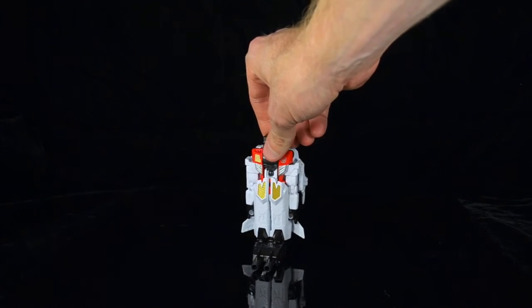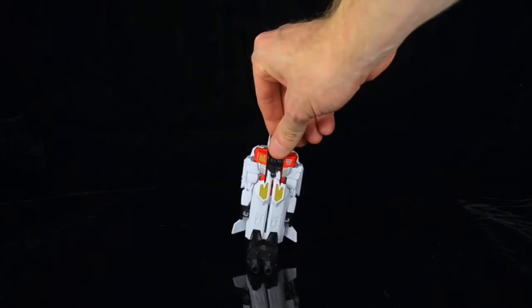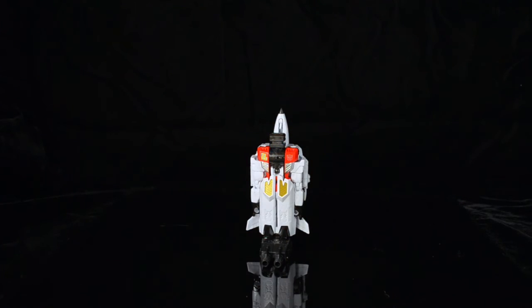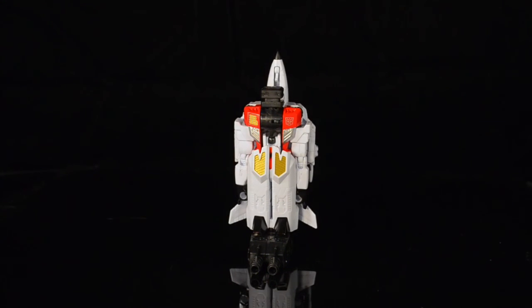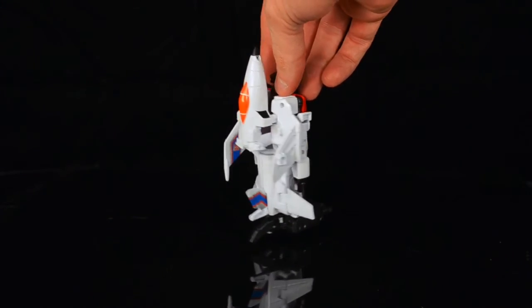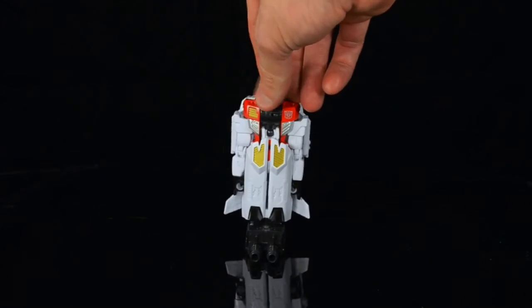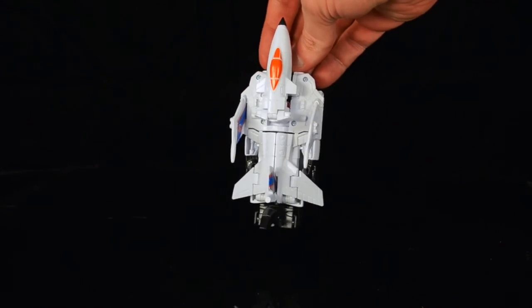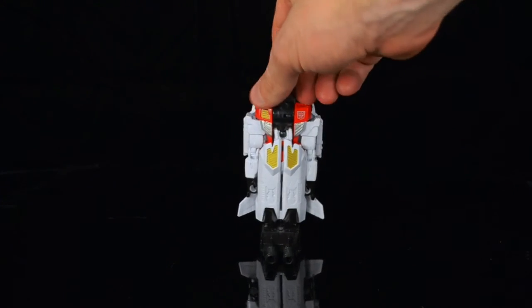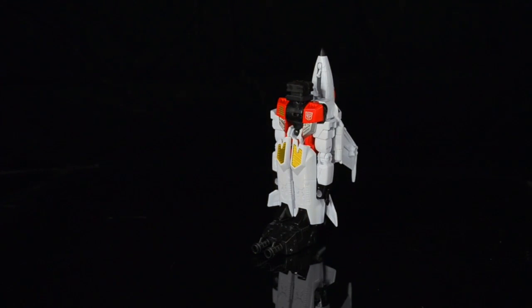Quickslinger is kind of a quadruple changer — we've got the robot mode, the jet mode, arm mode, and leg mode. So I guess all the combiners are kind of quadruple changers now, except for the main torso piece. Quickslinger is a fun, cool figure. I like him. The Aerialbots were never my number one cup of tea, but I like this guy enough now that I'm feeling like I need to put Superion together all the way. Thanks for checking us out here on the Fwoosh. If you have any questions or comments about Quickslinger, leave them below or on our message boards — there's a very active thread concerning all things Combiner Wars. Check us out on all the regular social media sites, and we will see you real soon with another video review. Thanks for tuning in.